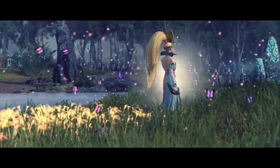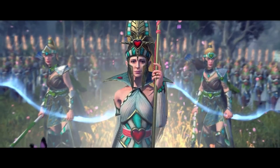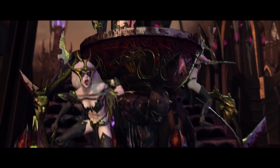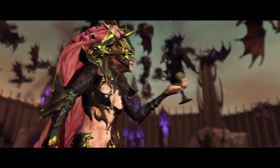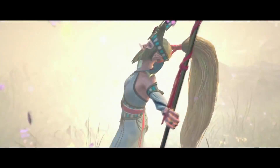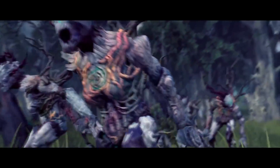Hey everybody, it's PartyElite, bringing you an early look at the Queen and the Crone DLC for Total War Warhammer 2. The wonderful folks at Creative Assembly have given me an early access key, and continuing my dive into the Queen and the Crone and the Elite Anar DLC, I want to dive into all the new units, regiments of renown, and everything that entails. I'm keeping this separate from Norska and the Resurgent update just to keep things easier to manage, and the previous video talking about the lords, start positions, and faction mechanics can be found in the description down below and at the end of this video as well.